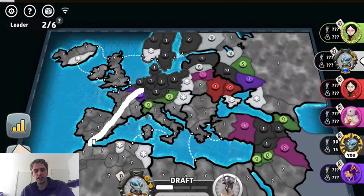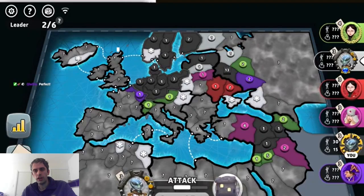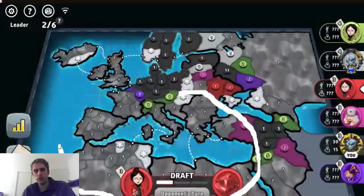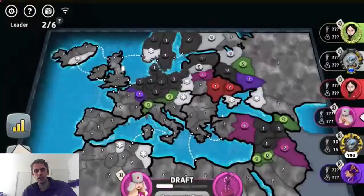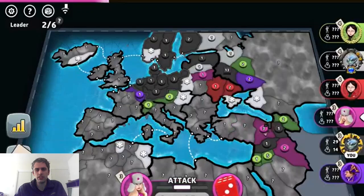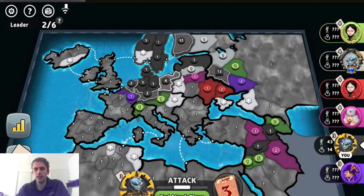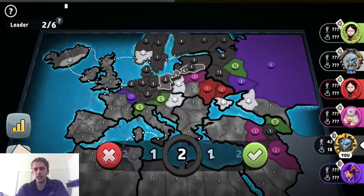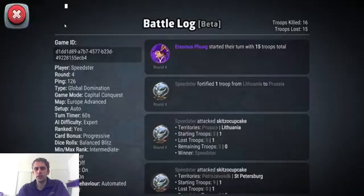We can also see that since green is getting a lot of troops, they probably now own these continents, and the board is getting more established. White, red, and pink are all probably within this area of the board, with purple moving down here and white's main capital trapped up here. As long as players are not attacking you, it can be very easy to continue taking your own territories and building up. So instead of getting a huge continent, you're just focusing on taking out other players from the board — this is what a lot of high-level Risk players do.